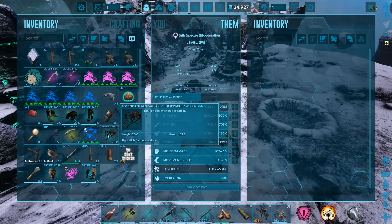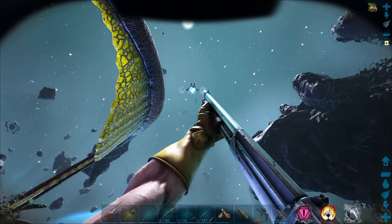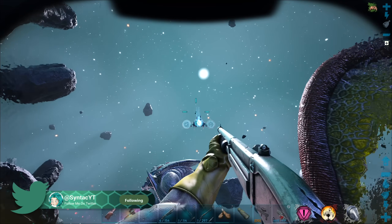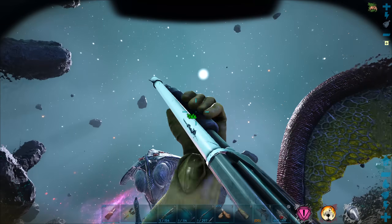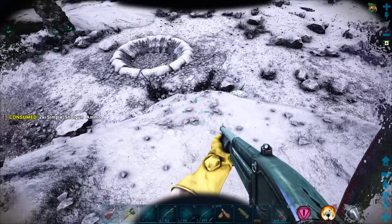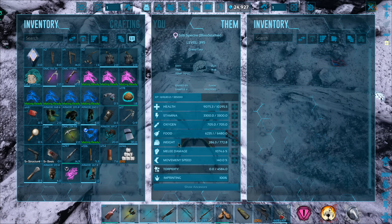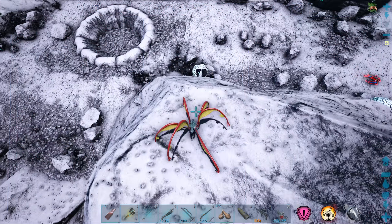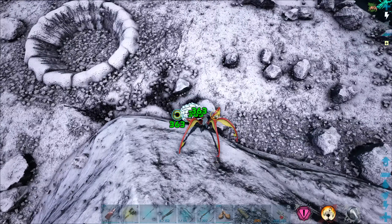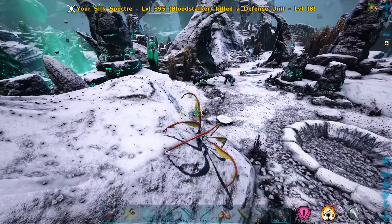Check out this saddle — we got this ages ago. I think it was the episode where we got a Tapejara, which is another creature we've got to actually tame more of. We got that saddle on the Tapejara episode. Honestly it's really insane — it's not a blueprint, but 170 armor is nothing to scoff about. That's kind of insane. I can't wait to actually pop that onto a Rex and just see how little damage I'll be taking.